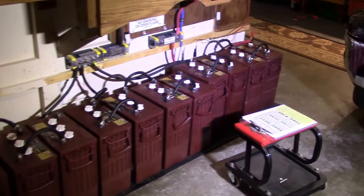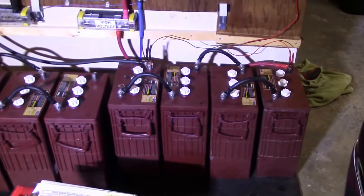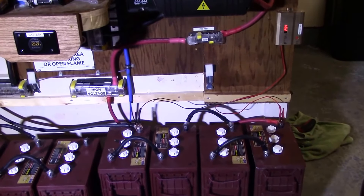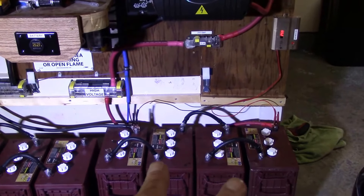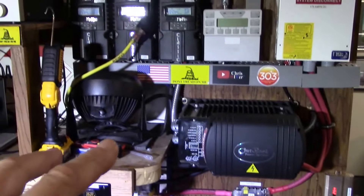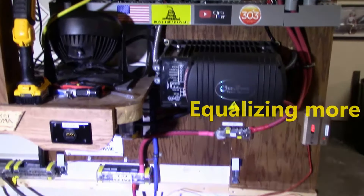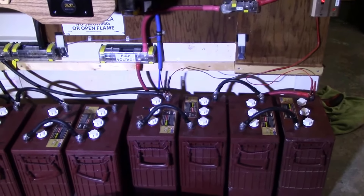Those two strings right there are good to go — 90-plus percent state of charge on those two strings, for each battery, each cell. The string on the right, string three — these four batteries are questionable, so I'm going to do my best to get these specific gravities up using the Midnights and/or using the Outback charge function.